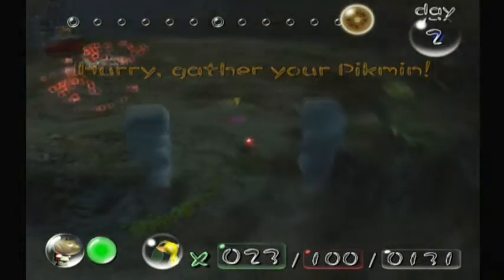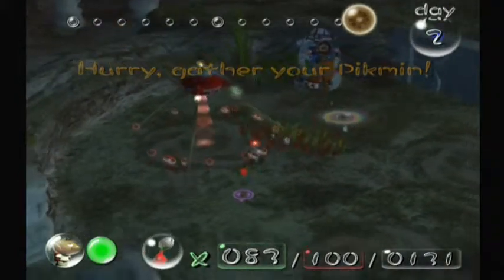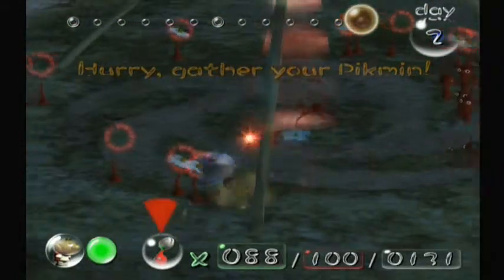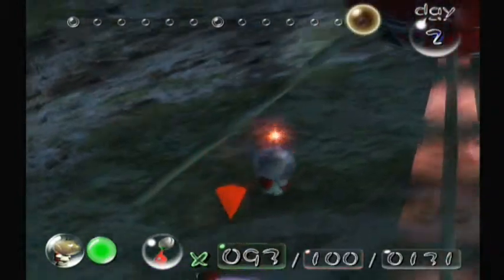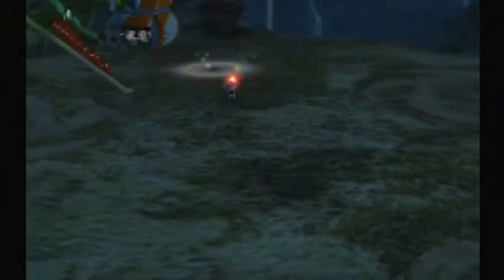Let me explain: these silvery rock gates can only be destroyed with bomb rocks, and they only take three bomb rocks to destroy. Now that we've gotten this stuff, we're actually pretty set. We didn't get four parts, but really only speedrunners get four parts — only people who really practice this game do that. I don't profess to be a professional at this game. Let's go ahead and pluck as many as we can before zero comes.